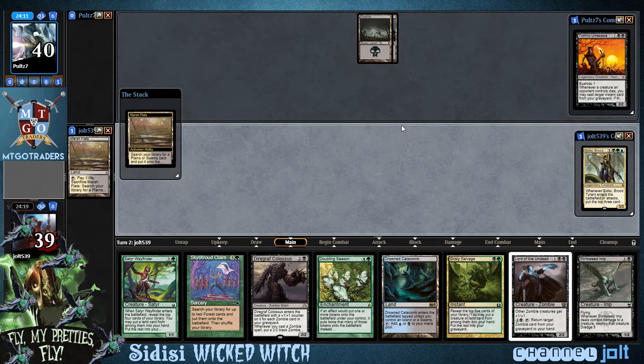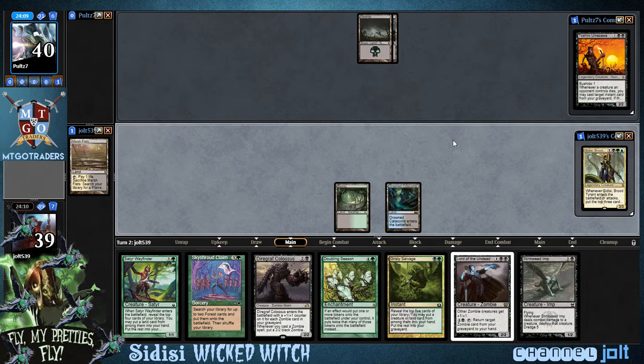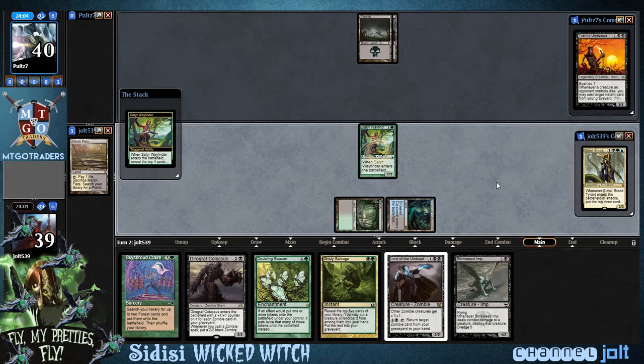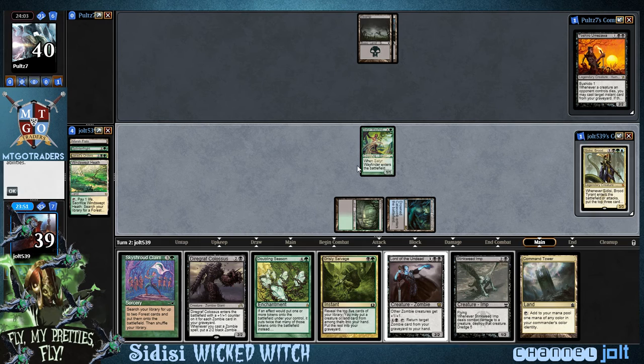Let's crack the Marsh Flats so this Drowned Catacomb doesn't come into play tapped — I'm into cracking on our opponent's turn. Island or Swamp, so let's go ahead and grab Bayou. Get down Drowned Catacomb and then we can get down Satyr Wayfinder. Let's grab Command Tower, and then we'll cast Grisly Salvage.